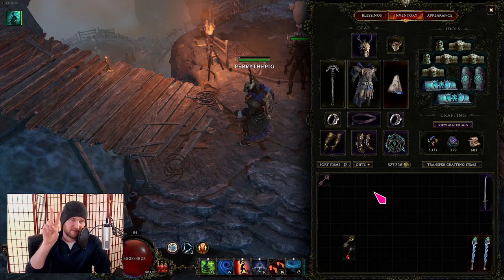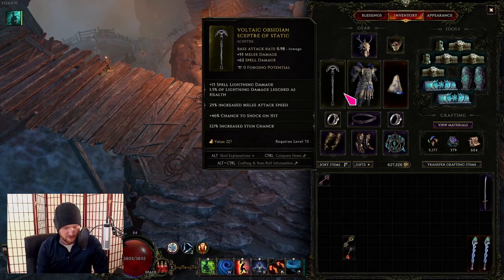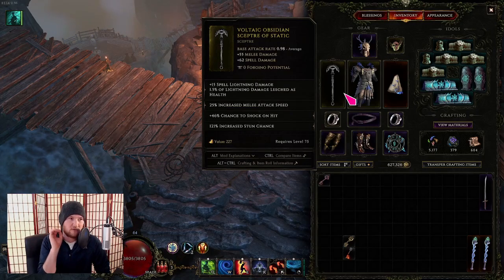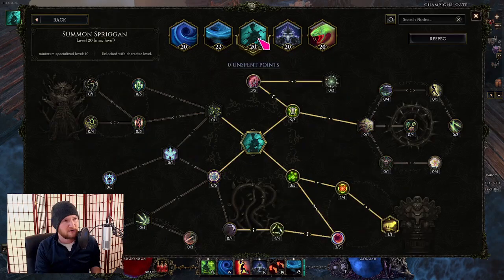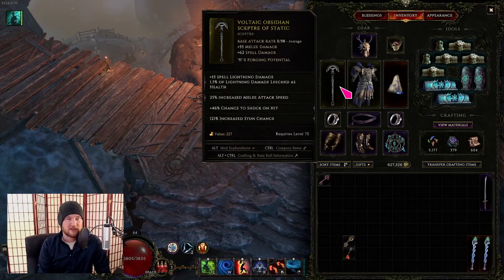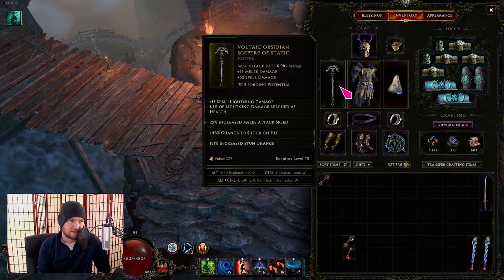The second difference from the old build is our main hand — we're not using a rune dagger anymore. We're using an obsidian scepter instead. The rune dagger had attack speed and crit, which was nice; I'd love exalted melee attack speed on the scepter. But the key difference is we have so much more flat damage. I'm sitting at 23 base critical strike chance (5 base + 8 from summon spriggan + 10 from swarm blade form), so going from 23 to 27 crit doesn't move the needle much.